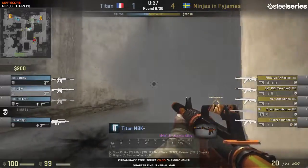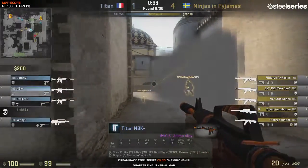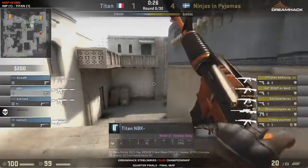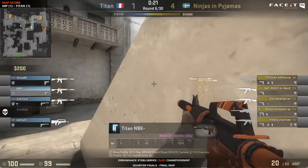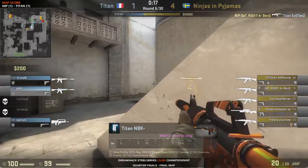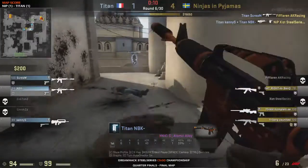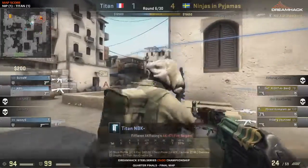They lost a man and reacted by playing much tighter towards the center of the map so they can support each other and have quicker rotation times. This is why NBK moved away from long, which we usually see him occupying. This is really important because it also gives them a lot more information. Titan are playing this very smartly with their setup. Get right takes down existence — it's all down to NBK now. He takes down fiflaren, and there's one more player spotted — they're going to get the crossfire. There it is: Kenny S and NBK with good duo work.